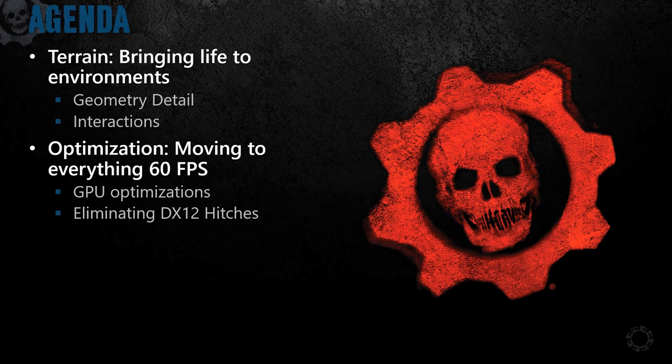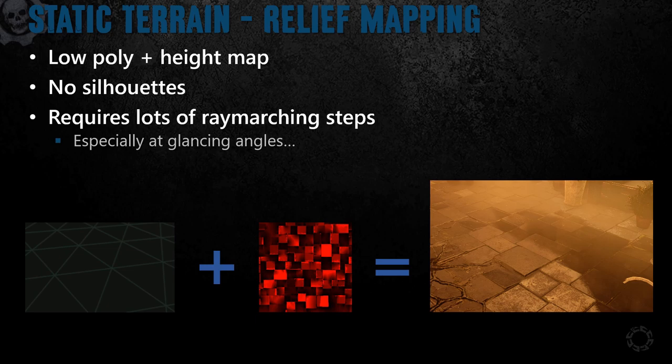Now let's dive in. I'll be starting off by talking about some of our techniques for enhancing our geometry detail. Our static terrain makes up all of our ground meshes that don't require any interaction. In terms of getting better visual fidelity without just throwing more triangles at it, a relief mapping approach like parallax occlusion mapping seemed attractive.